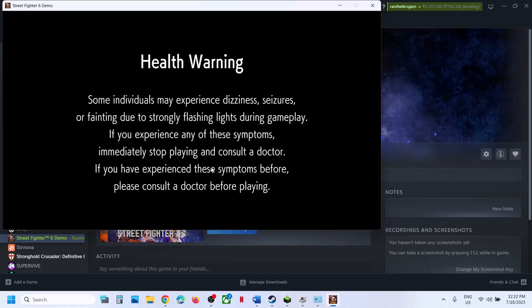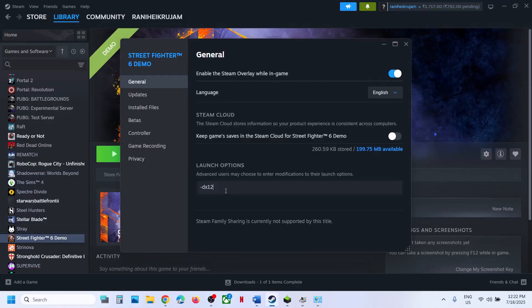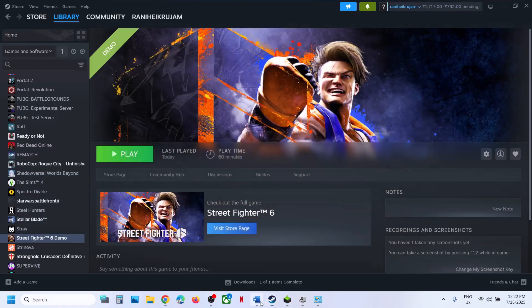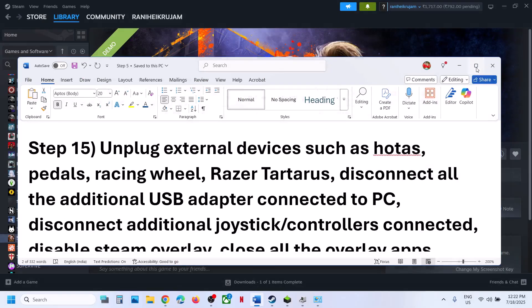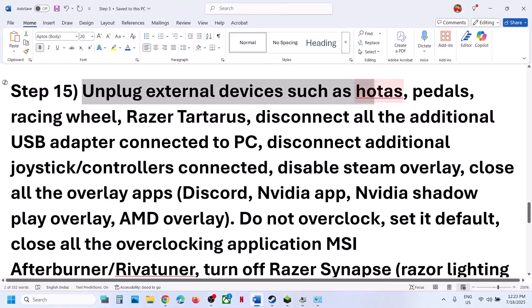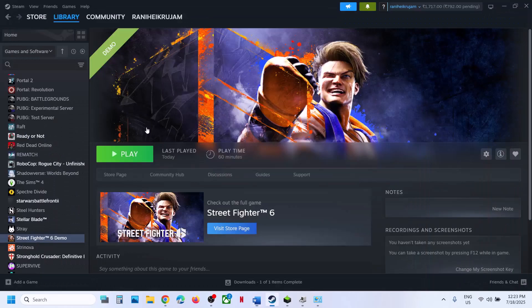If it's still not working, go to Properties, remove the launch option, and follow the next step. Unplug all external devices from the computer that you are not using — motors, wheels, pedals, any USB devices. Disconnect extra controllers. If you have a virtual controller, disable or uninstall it.